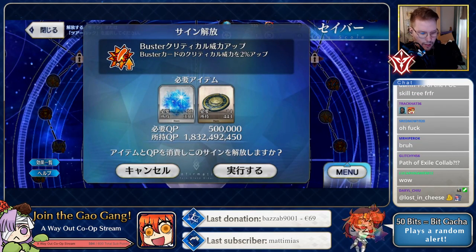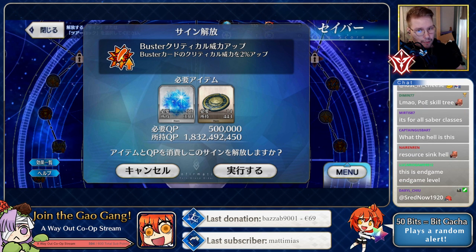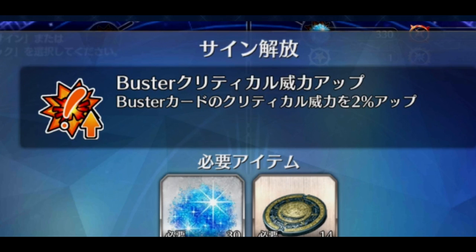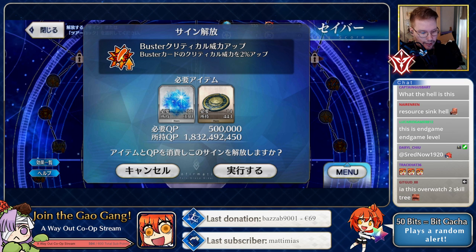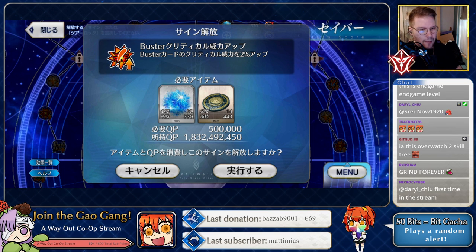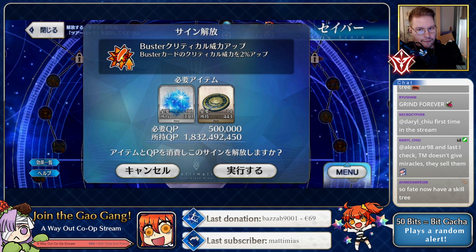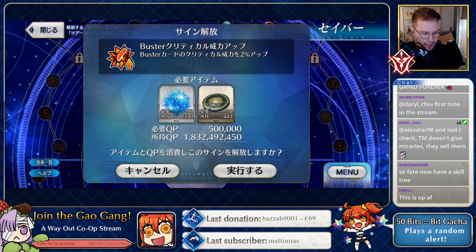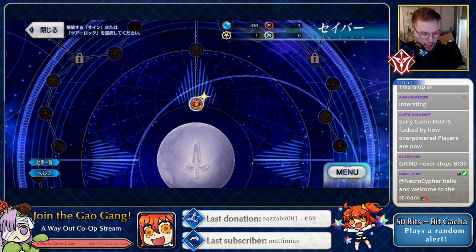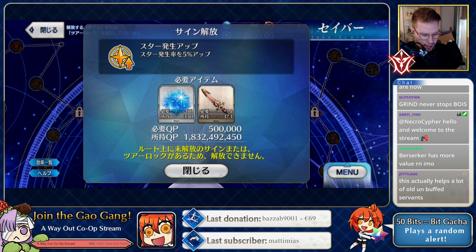Okay, this is what I expected — mostly better numbers in terms of damage and whatnot. With this one you get 2% more Buster crit damage for the Saver class. You need the new sand currency, some of which comes from missions, but the main way to get it is from the new missions inside Ordeal Call on the bleached earth. You also need materials and QP — like proofs and 500k QP. I assume these are one-and-done with no ranks.